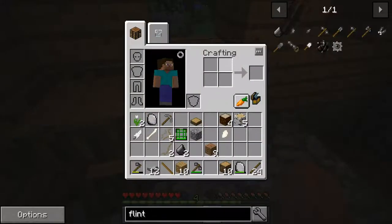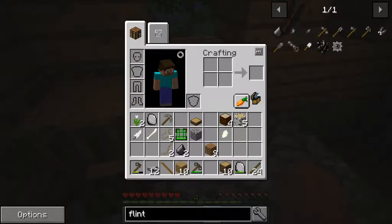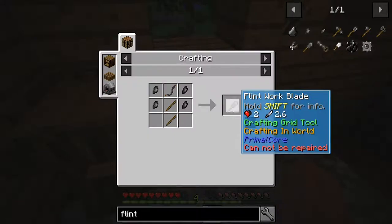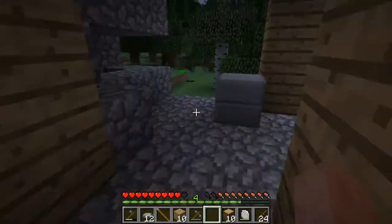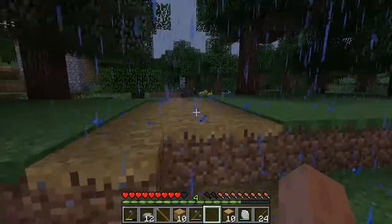Let's check the inventory. So what are we looking to make? I think it's called a shovel and a tomahawk, so let's have a little look. We need to make another bench. Here's a work blade - so we need fibre and flaked flint. That's pretty easy. We've got a couple of them here, so we need to go and find some more gravel.